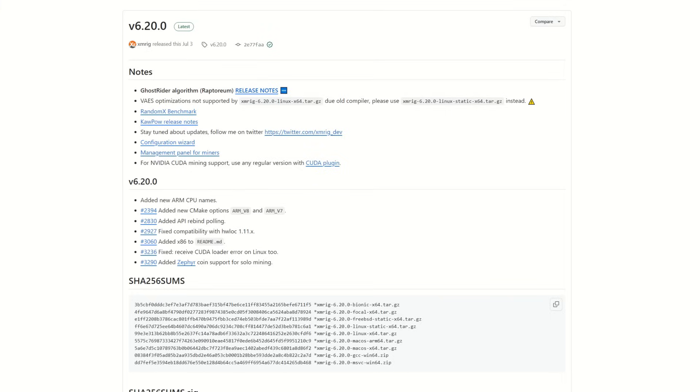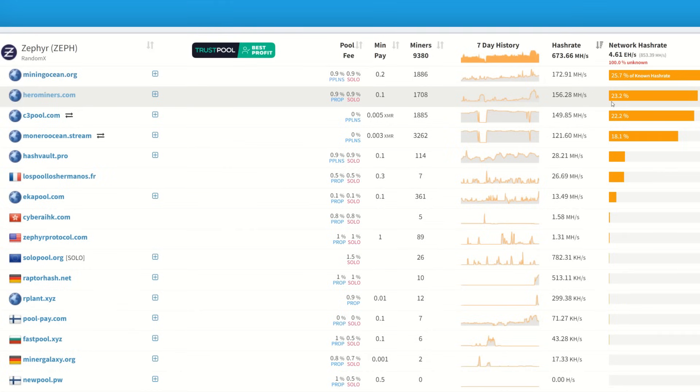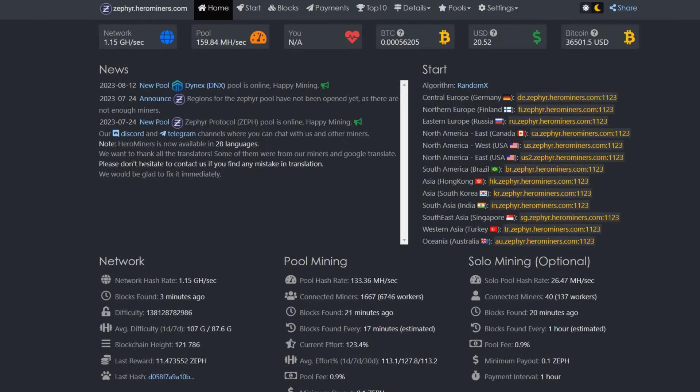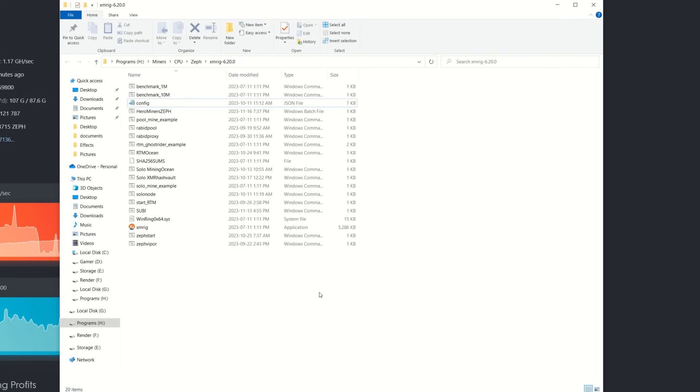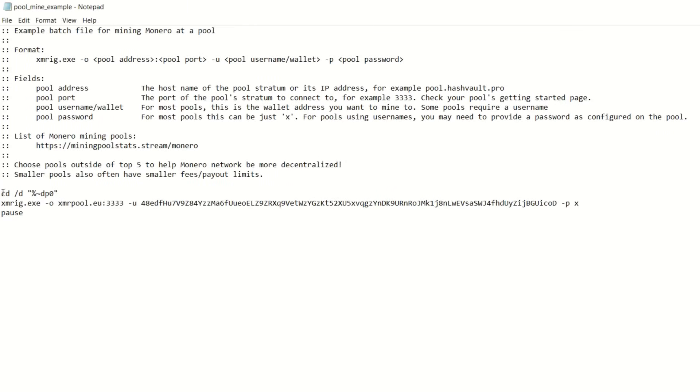To start mining in Windows you're going to need a miner. Whenever it comes to CPU mining, if XMRig supports it, that's usually the best miner to use — so we're going to be utilizing XMRig. SRBMiner does support some dual mining options but we're mining straight Zeph today. For the mining pool we're going to be using HeroMiners, which is currently the second-largest pool at 23.2% of the hash and is also the sponsor of today's video. Once you download and extract your miner, you'll see an example bat file — right-click to view it.